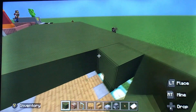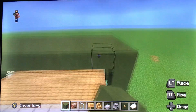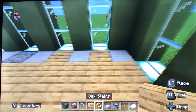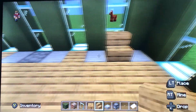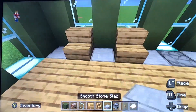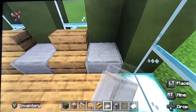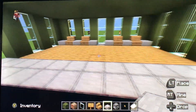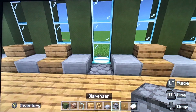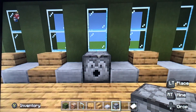Just throwing in the roof here. You'll also need sea lanterns down here. Grab your oak stairs and place them like that — you want to put one high. Then oak and smooth stone slab there.